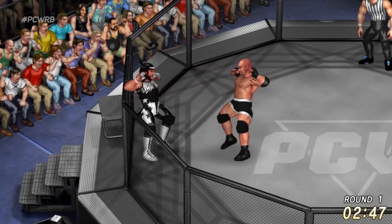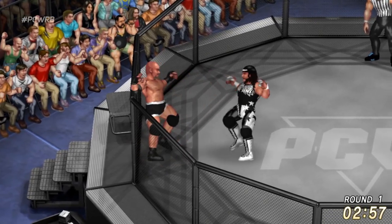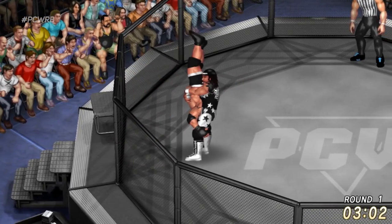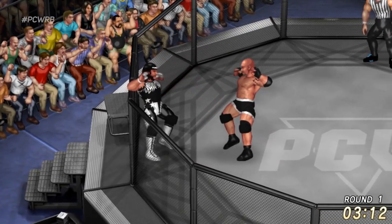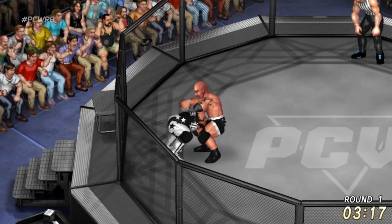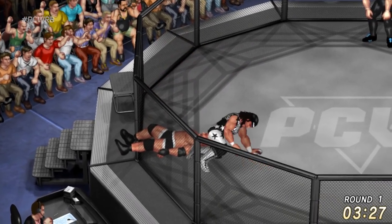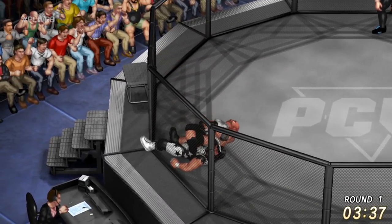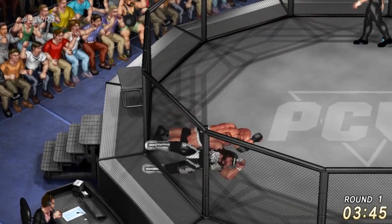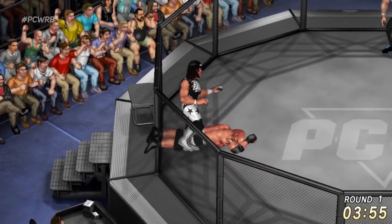Goldberg firing away with shots — look how equally matched these two men are. Goldberg going up — pile driver from Randy Savage! He's still in the matchup. Three minutes into round number one, Goldberg is still here. Back body drop — Randy Savage is feeling himself! A wheel leg lock from Goldberg — is that going to be enough? Ref James asking Randy Savage if he wants to give up. Not going to happen.